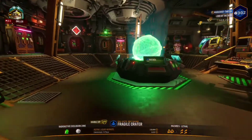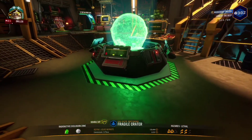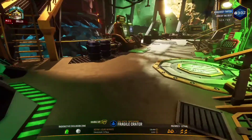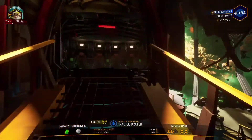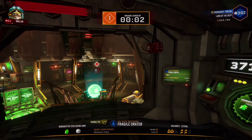Now I'm going to show you how you can again do no enemies on a hazard 5 liquid Morkite level. We're going to use the exact same method. I'm just going to get into the drop ship and go to the mission.